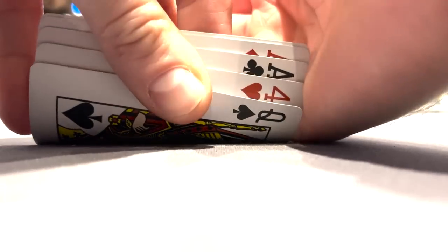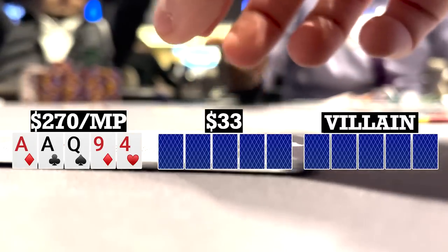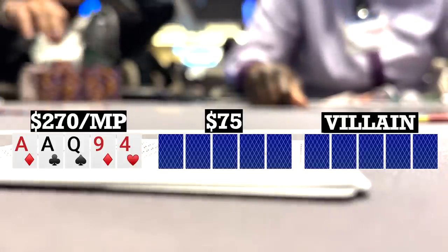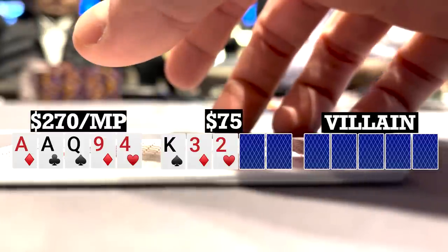First playable hand, I look down at ace-ace-queen-nine-four, single suited in middle position. There's an early position open to 15. I call and there are three other callers, so we're going five ways to a flop. Flop comes king-three-two rainbow. The original raiser checks, I check, and action checks through, so still five ways to a turn.